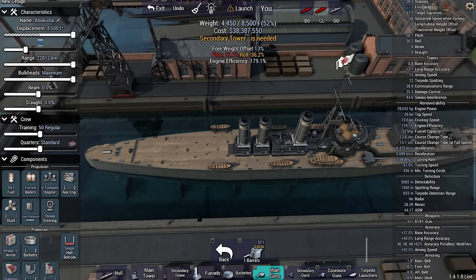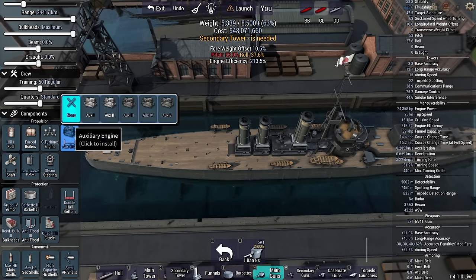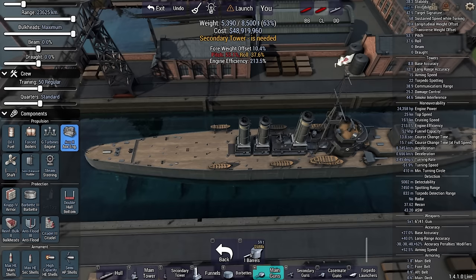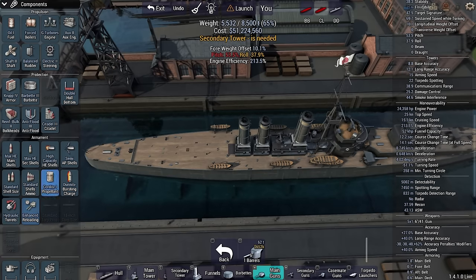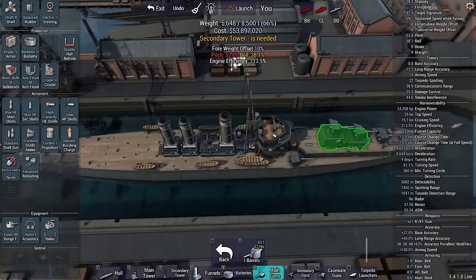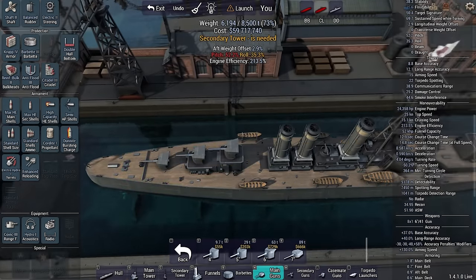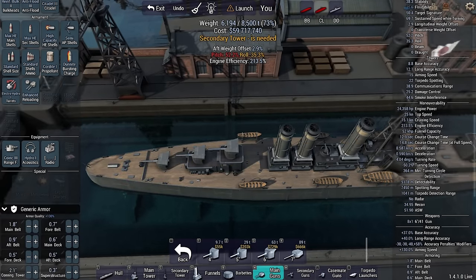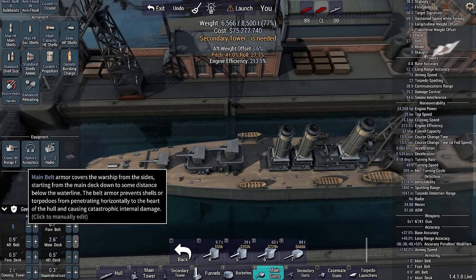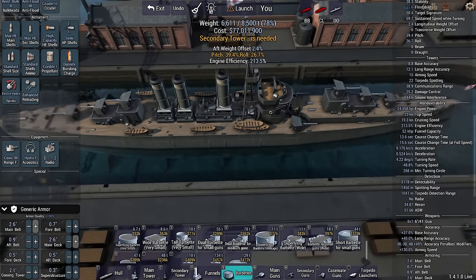An auxiliary engine is nice if you want to keep these things alive but it makes the price go up. We're at 50 million and we've barely put a couple of guns on this thing. Adding acoustics and a coincidence rangefinder. Copying this setup towards the stern — one there, one there, one there. The pitch is very high. I'll put all the armor on the main deck and main belt to bring the pitch down. A secondary tower is needed.